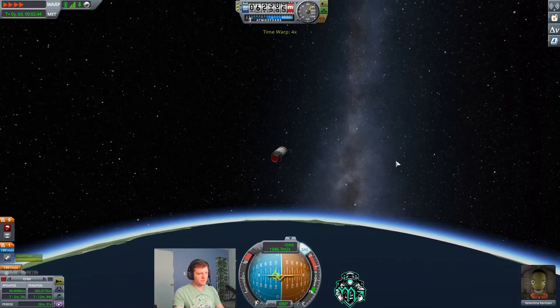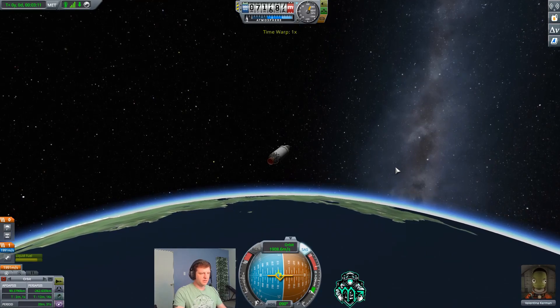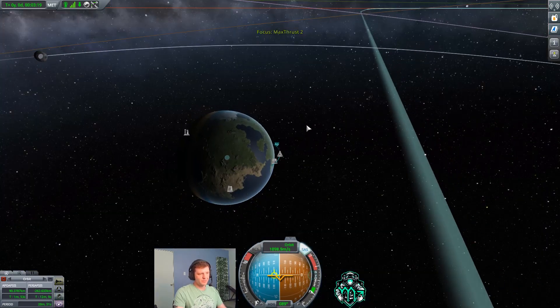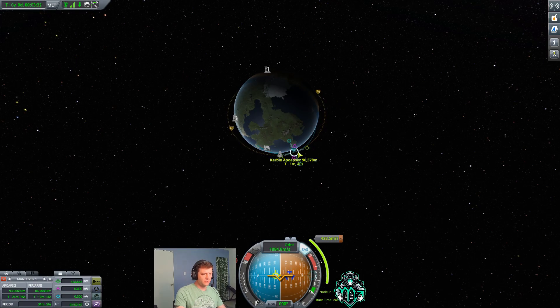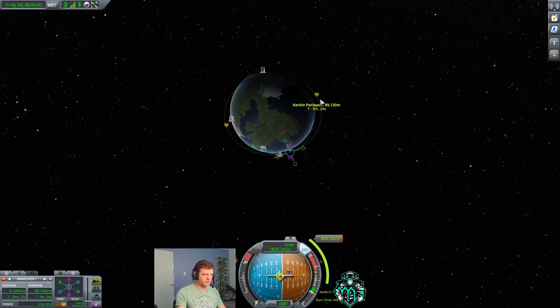Let's speed this up a little bit. Nice view of space around Kerbin. We are in space now. If you have the ability to do a maneuver node, go ahead and set it up. If it seems like it's not going the way you want, you can use the fine-tuning control to make a more precise adjustment. We're off just a little bit — usually because we're not right on the apoapsis — but that's close enough, it doesn't make a difference.